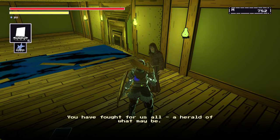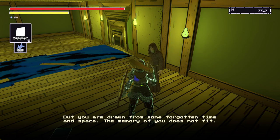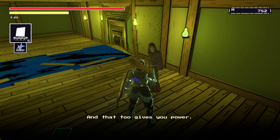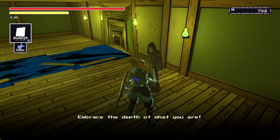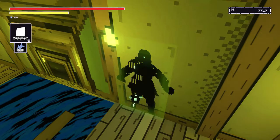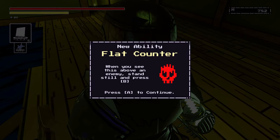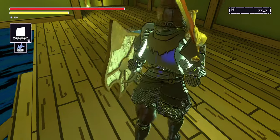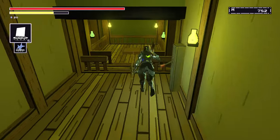You have fought for us all — a herald of what may be. There is power in the future you bring. But you are drawn from some forgotten time and space; the memory of you does not fit, and that too gives you power. Fear not the shallowness from whence you came, for its meaning is multidimensional. Embrace the depth of what you are. So you can traverse the areas like this now — check this out. You go flat. Isn't that funny? Looks pretty wild.